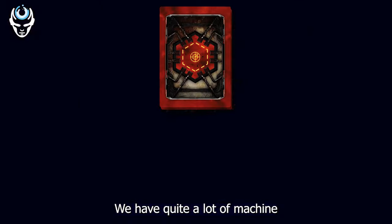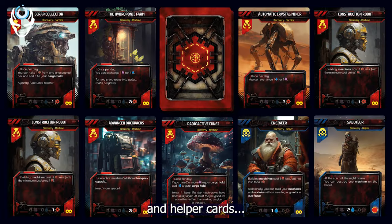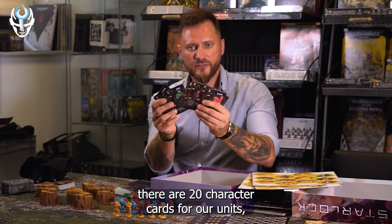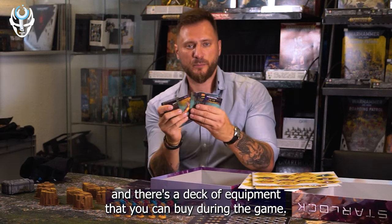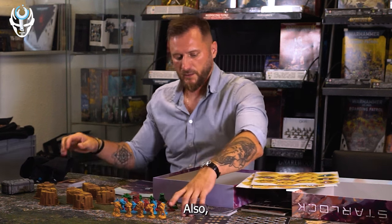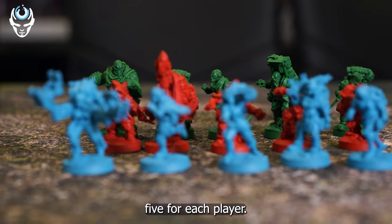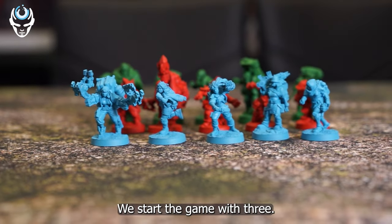We have quite a lot of machine and helper cards. We have night event cards. There are 20 character cards for our units and there's a deck of equipment that you can buy during the game. Also there are 20 different miniatures in the board game — five for each player — and we start the game with three.